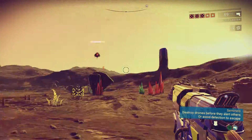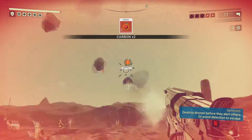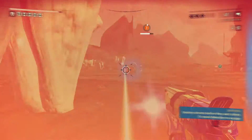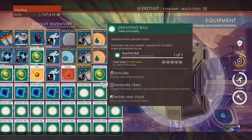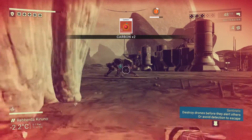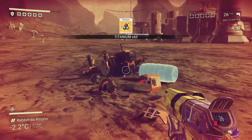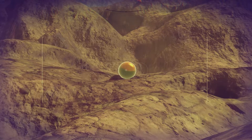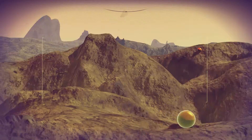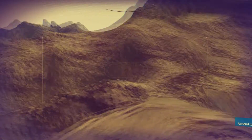Once your inventory fills up with balls or pearls, just head to the nearest sales terminal or trader to sell them. If the sales kiosk doesn't offer a very good price, you can always move on to the next, or wait until another trader ship lands if there's a landing platform. If you want an even better price, you can head up to the space station and see if the sales kiosk or one of the trader ships there will give you plus 90 to plus 100% price. However, traveling to the space station and hunting for a good deal can be pretty time consuming, so you may want to simply stay planet-side and harvest more resources.